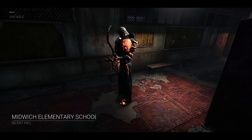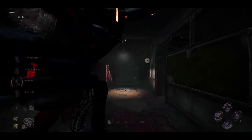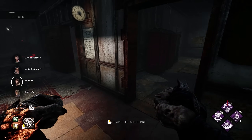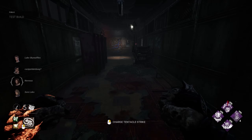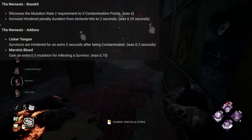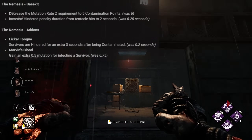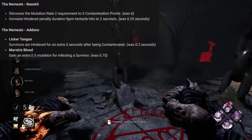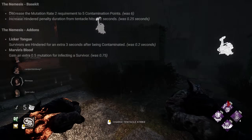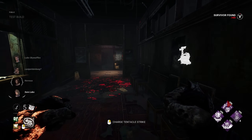Hey everyone, Red here and we are still on the PTB. We even got Midwitch, which also got changed. Today we're playing Nemesis, as he did receive some base kit buffs. The mutation rate requirement went from 6 to 5 contamination points needed, and the hindered duration from contaminating a survivor with the whip went from a quarter of a second all the way to 2 seconds, which can make all the difference.